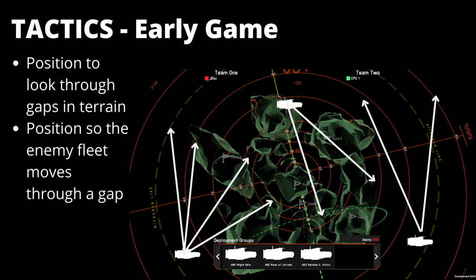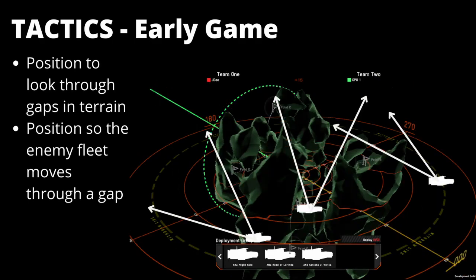Terrain blocks radar signals. So having this ship positioned in places where either the enemy needs to move through — such as a gap between terrain or pillars — or above the map, for example in Nyx's Eye where it can look down and across through various points, is certainly handy in finding the enemy. At some point they'll need to break cover or move around cover and into your line of sight.